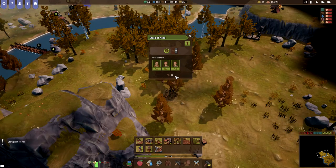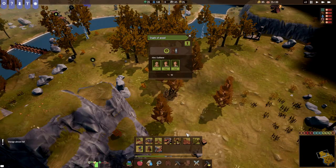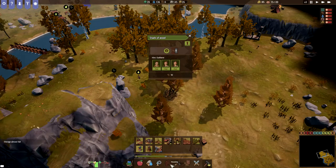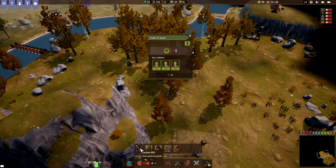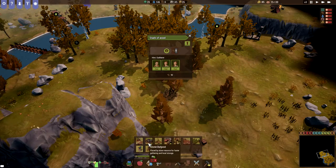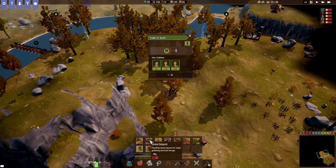It does say there's 92 wood here, but I don't think we can get the builder over here. I'm not quite sure what we're going to do. If we can't get them over there, do I have to start over completely? It doesn't seem like they want to move outside the town.